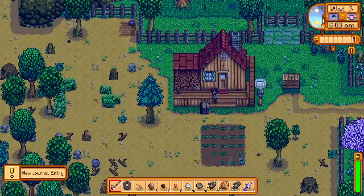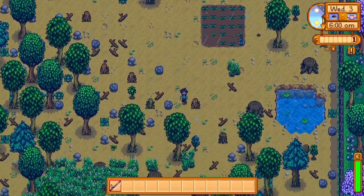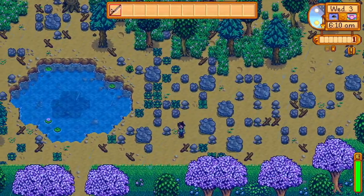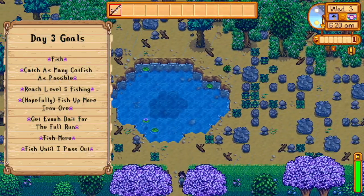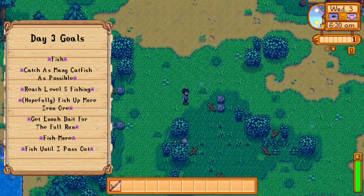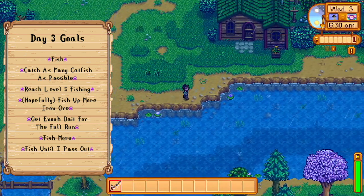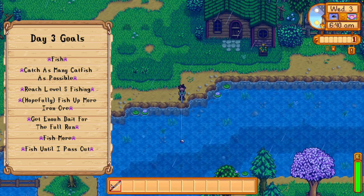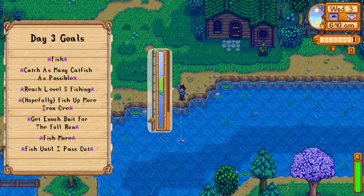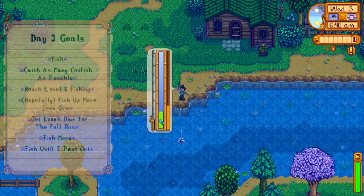We have our Clint cutscene because we had the copper we fished up yesterday — we ended up with 8, which is kind of nice. Going over today's goals: it's not a super exciting one. Main goals are fishing, catching as many catfish as possible, reaching fishing level 5, hopefully getting enough iron ore so we don't have to buy any, and getting enough bait for the rest of the run. Then fish more and fish until I pass out.